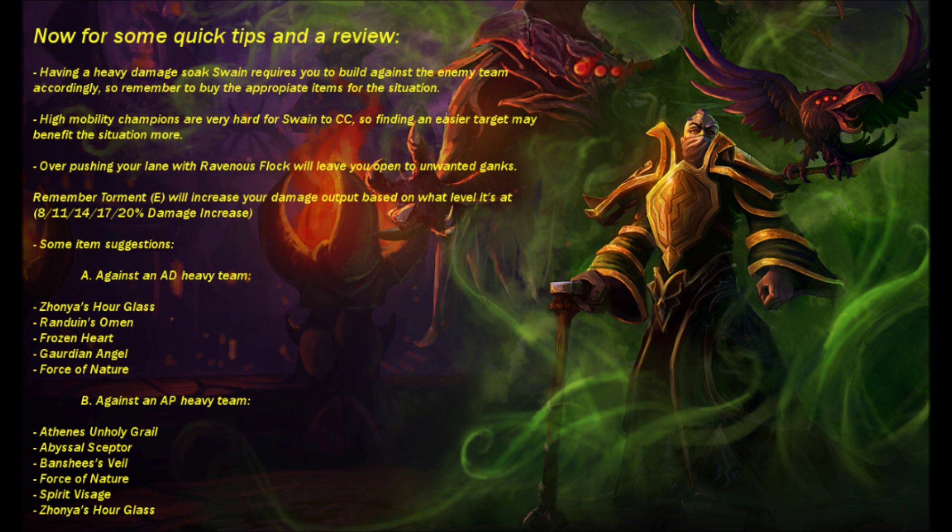Some item suggestions for AD heavy teams and AP heavy teams. For AD heavy: Zhonya's Hourglass, Randuin's Omen, Frozen Heart, Guardian Angel, Force of Nature. For AP heavy teams: Athene's Unholy Grail, Abyssal Scepter, Banshee's Veil, Force of Nature, Spirit Visage, or Zhonya's Hourglass. Finding which combination of items fits you the most will take trial and error.